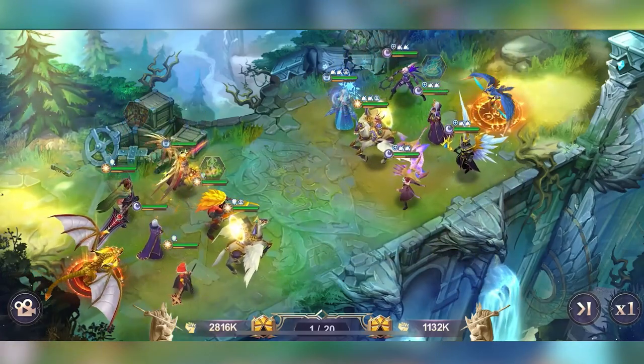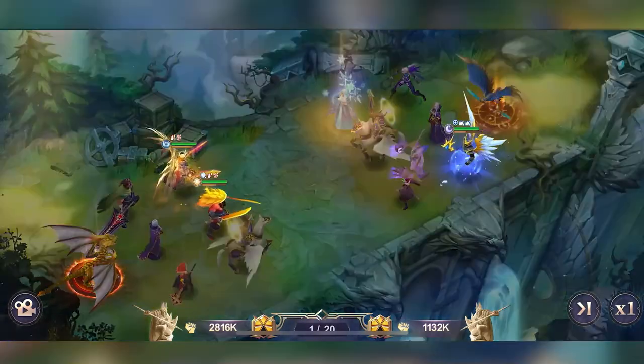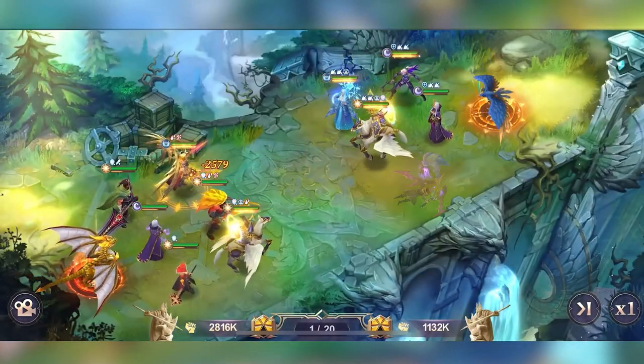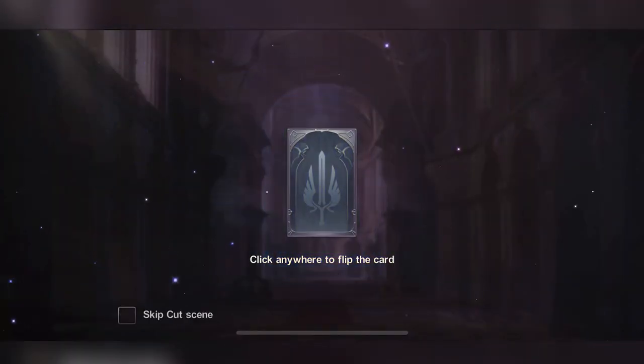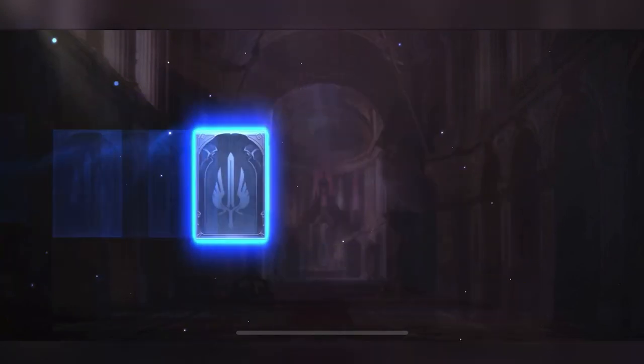And then you also have PvP, where you can play against other players. New users who download the game from the link in the description are going to get 10 Royal Recruit tickets after completing levels 2 through 8. You can use these tickets by clicking on the Sky City Tavern and then Recruit x10. Thanks again to Ace Defender for sponsoring the video — make sure you go download the game through the link in my description.